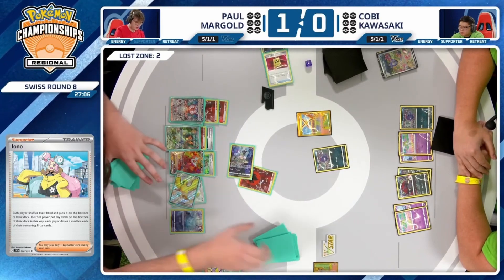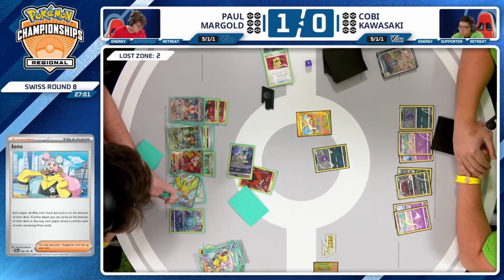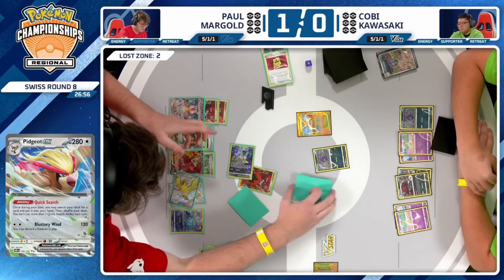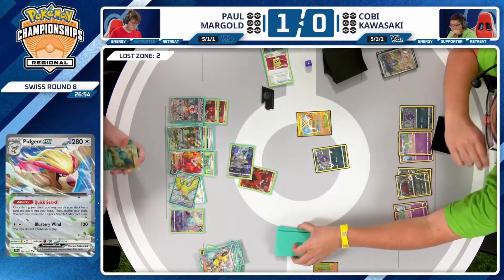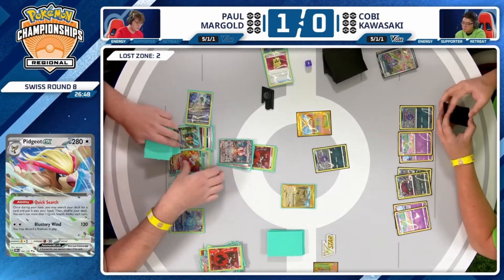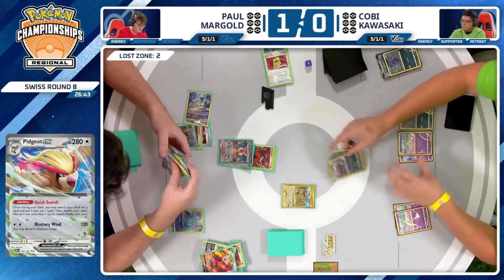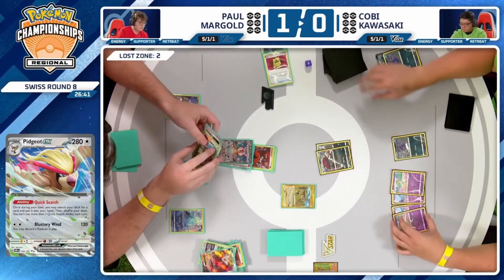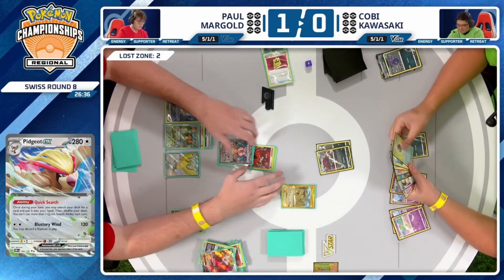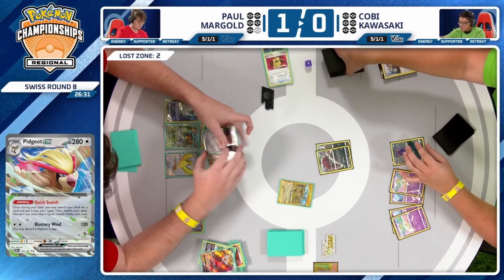It does still have Quick Search available, which we see being used now — it will just be an Ultra Ball. Could put another Charizard EX into play, but you've got to be careful about how many Pokémon you put into play that can get one-hit knocked out by the Scovillain. It is going to be the Collapsed Stadium getting rid of Rotom and taking the knockout. Now we'll see what Kobe's able to pull off — a pair of Curlias in play, Zoroark in the active spot, Reversal Energy in hand. Are we going to see that Scovillain come out and take a big one-hit KO?